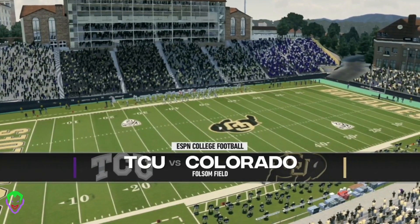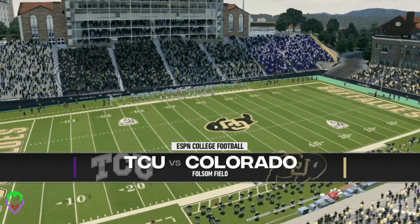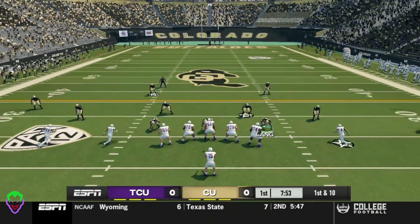Welcome back everybody to episode number two of the Colorado Dynasty Mode. I'm the Carolina Joker. Last week the Buffaloes lost to Air Force, and this week Lee Corso has gone with the Horned Frogs. So without further ado, let's get into this game.